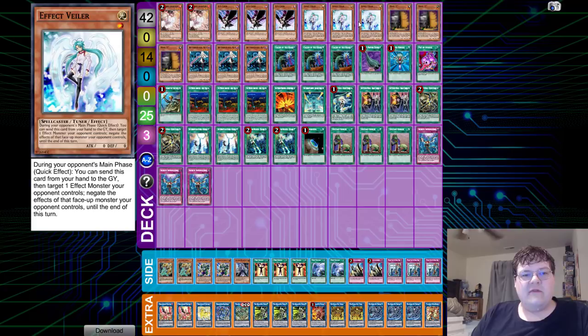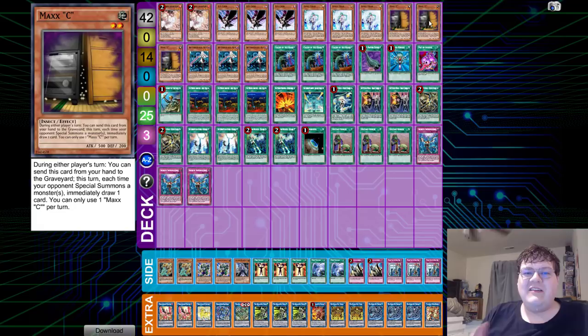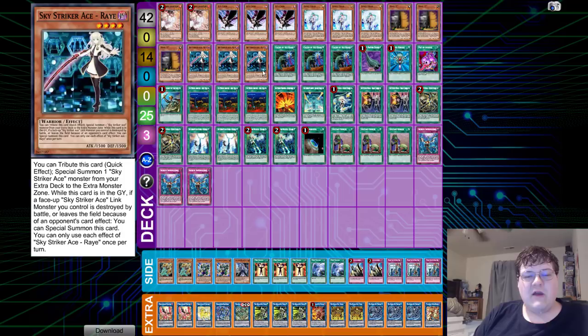We have triple copies of Effect Veiler. Needle Fiber is still running around, and honestly, having to deal with that means you unfortunately have to play cards like Effect Veiler to stop those cards. Of course, the OCG does have the most oppressive of oppressive cards — triple Maxx C. When you see Sky Striker with an arsenal like this, it's almost kind of worth it.